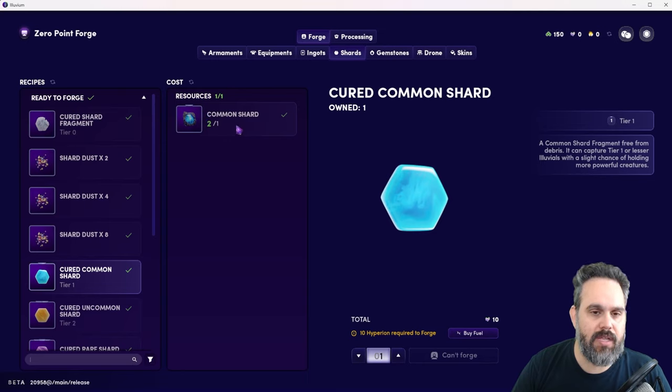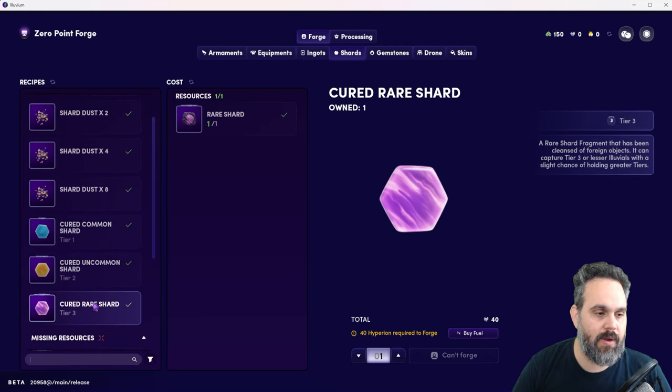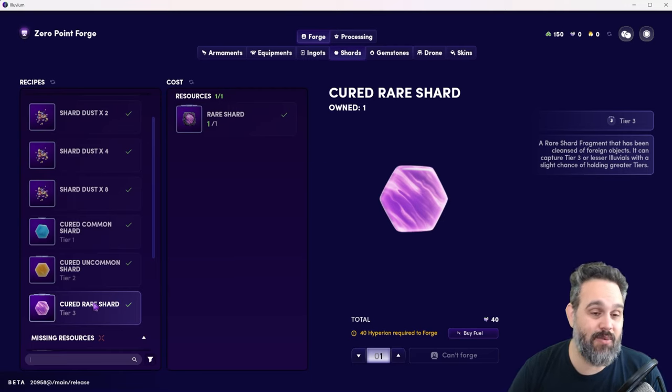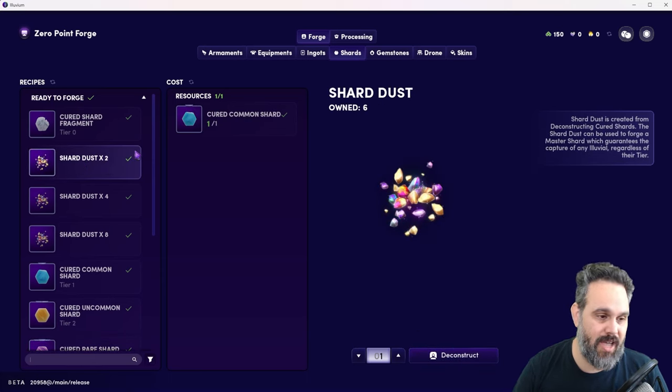Check the market: compare the cost of buying a common shard plus Hyperion versus buying the curated shard directly, and go with whichever is cheaper. You should have at least one common, one uncommon, and one rare shard, just in case you find a very rare Illuvial. Be very careful with shard dust — once you have shards, you can destruct them into dust to create a different shard, but that's probably not something you want to do at this stage.